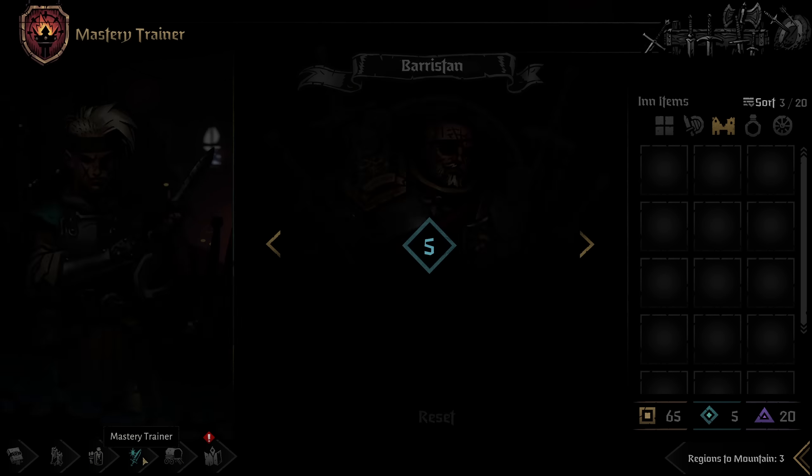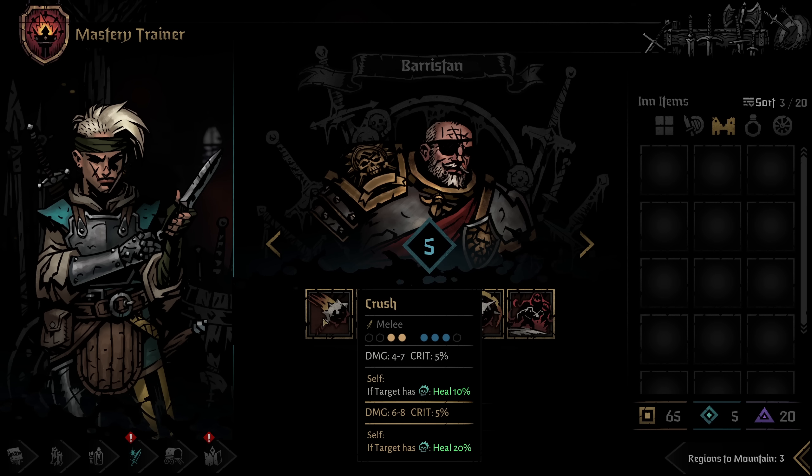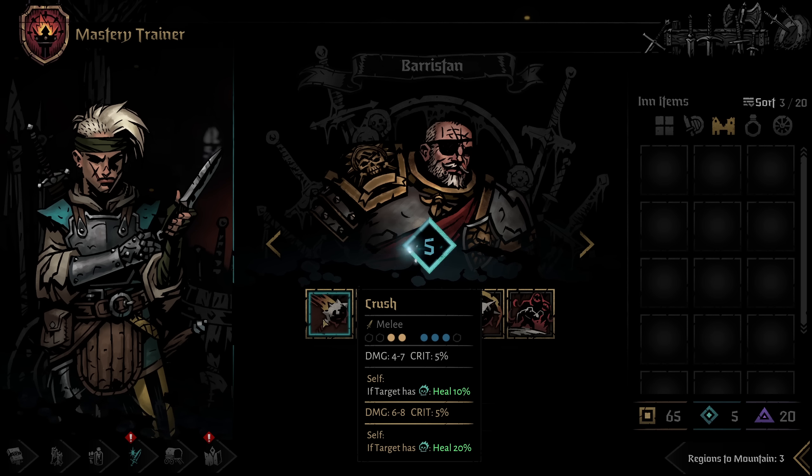Next up is the mastery trainer. This is where you use the mastery points you've acquired to level up your skills. Each skill can only be leveled up one time, so once you've leveled it, you're good to go. Just hold down the mouse button and you'll level up the skill.